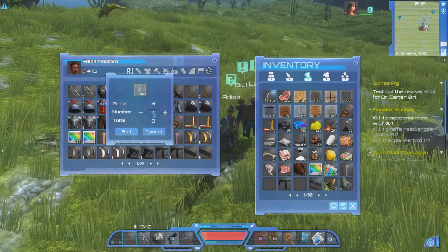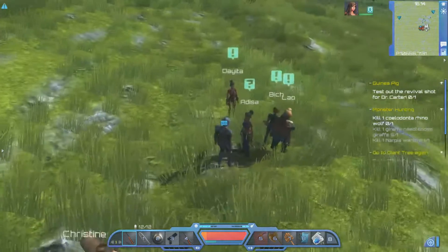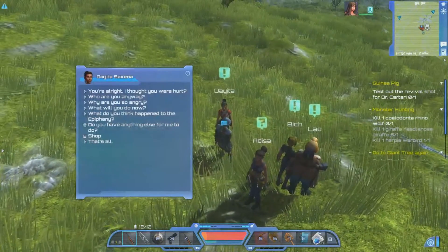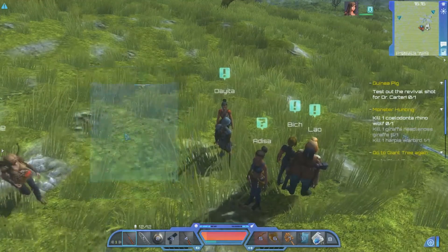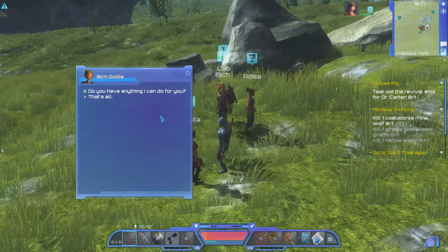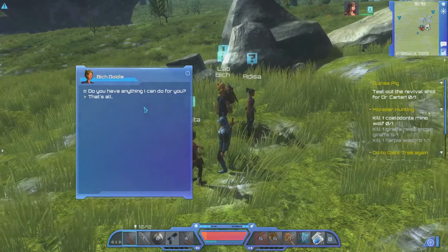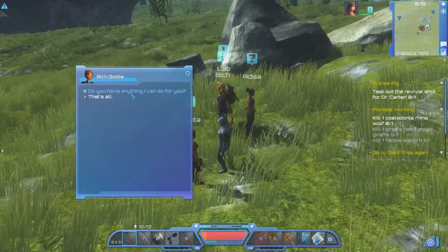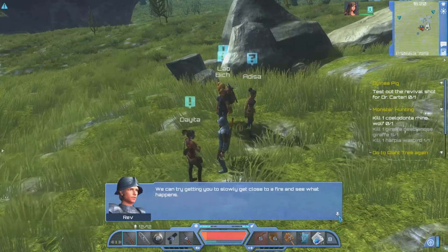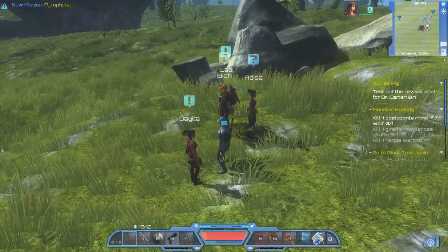Let's use some of that delicious silver I have — there we go, you can have 35. Now there's a character named Bich — B-I-C-H — and I think if we hook her up she will become our second companion to roll with. We'll handle the pyrophobia quest back at the nest.